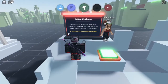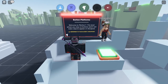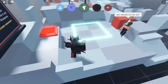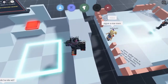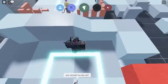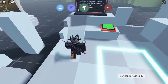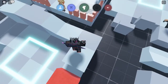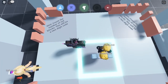Button platforms! Welcome to the button zone - this level allows you to step on buttons and it will make objects appear and disappear. Hey, the red blocks are there now! Oh come on - we need to press it again. Bam! Nice, we made it.